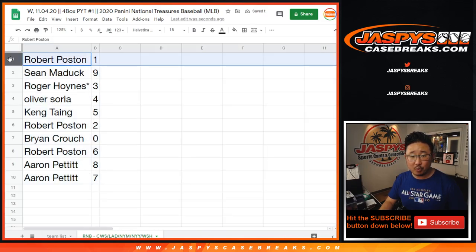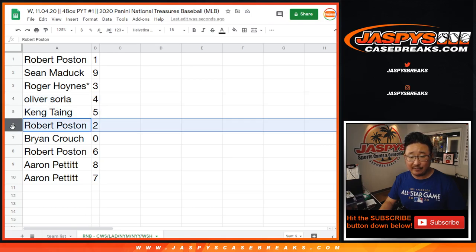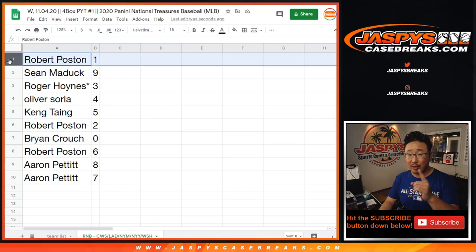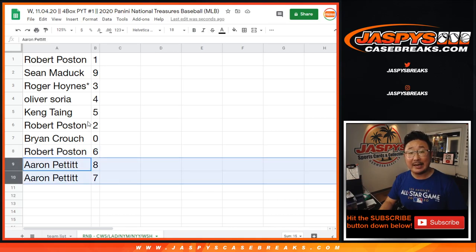All right. So Robert with one, Sean with nine, Eastwood with three, Oliver with four, Kang with five, Robert with two, Brian with zero. So Brian, you'll get any and all redemptions for those teams on that bottom tab right there, including one-of-one redemptions. But Robert, you'll still get live one-of-ones as indicated in the rules. Robert also has six, Aaron with eight and seven.